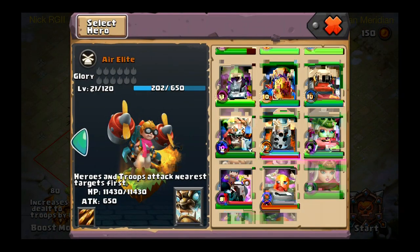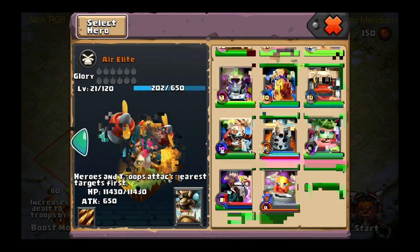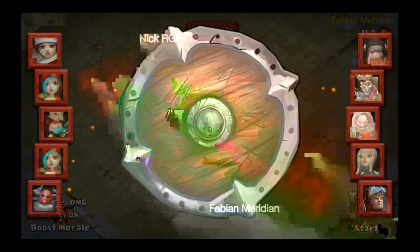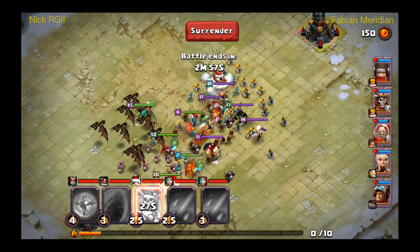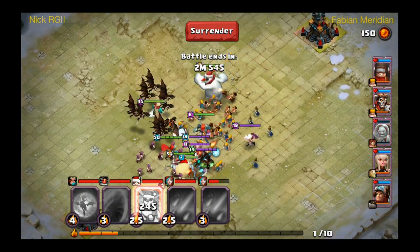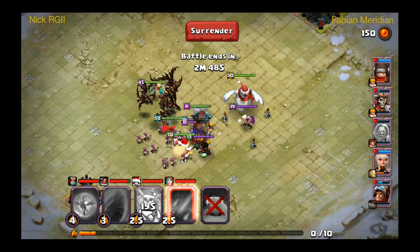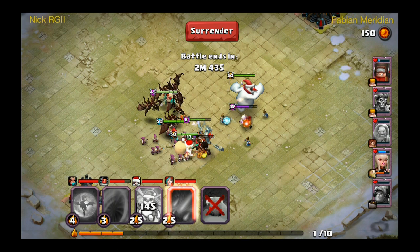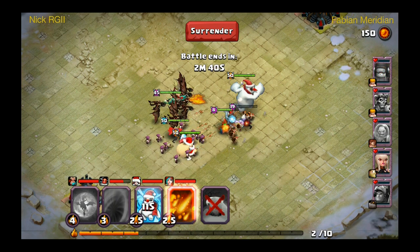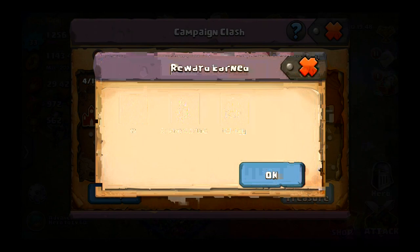I'm bringing in the low-level crack shot and taking out the level 20s because that's going to be a struggle. I'll bring in headhunter. I'll put them on the front line — they won't really help me beat anything but they'll soak up damage. Headhunter looks like he's actually going to survive. We get another chest: arcane warlock, 12 rings, and an exp egg. Not terrible.